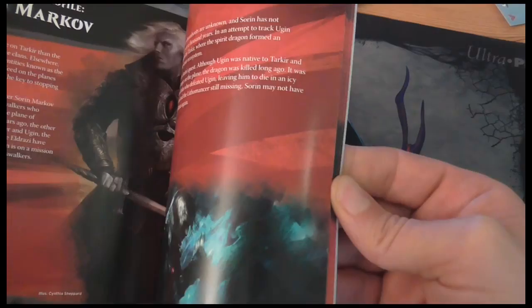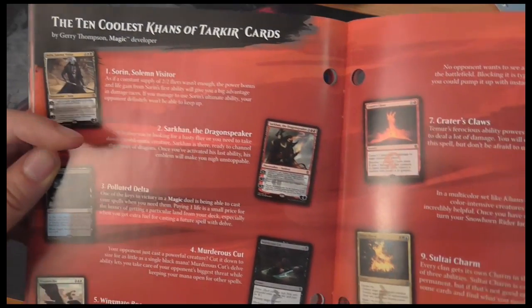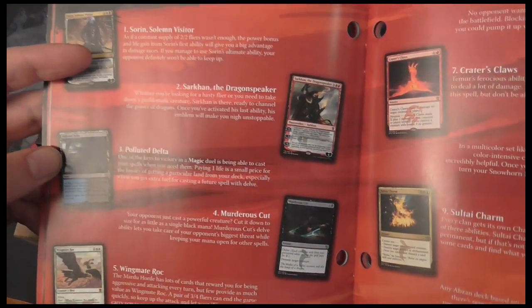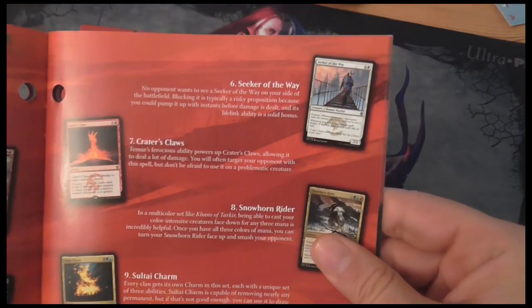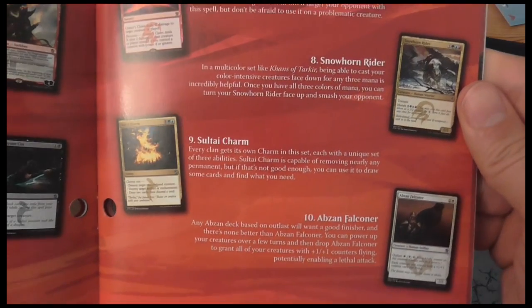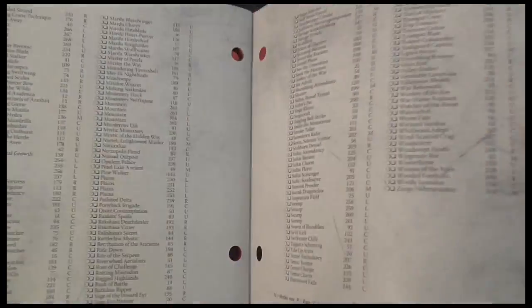I think there should be the 10 coolest Khans of Tarkir cards: Sorin Solemn Visitor, Sarkhan the Dragonspeaker — these are two planeswalkers — Polluted Delta, which is one of the fetchlands, Murderer's Cut, Wingmate Roc, Seeker of the Way, Crater's Claws, Snowhorn Rider, Sultai Charm, and Abzan Falconer. And then there's an illustrated guide and a checklist.